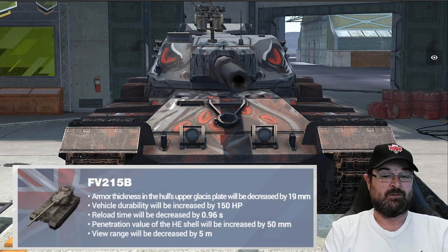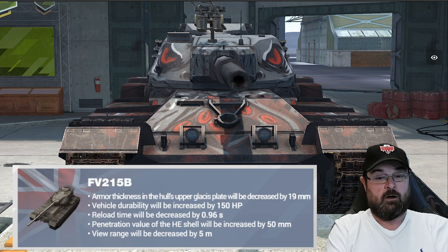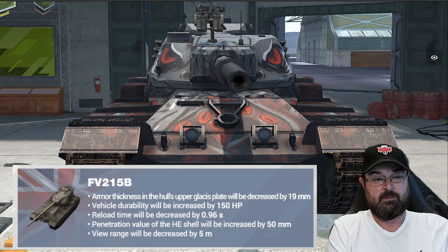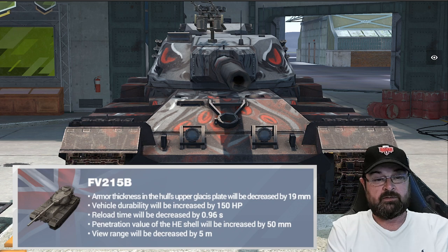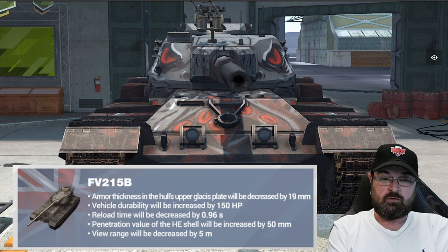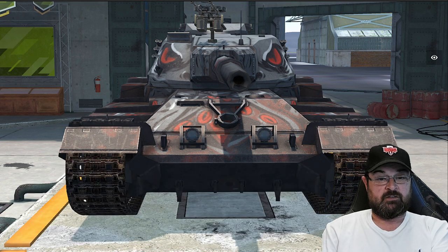Some of these changes are significant buffs realistically. The reload time and the penetration value of the HE are quite significant, the vehicle durability is a lovely little buff, and obviously the armor decrease and the view range decrease are nerfs. So what do the parameters of the tank now look like? Let's have a look.